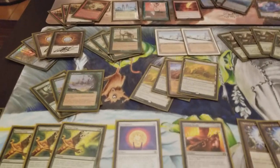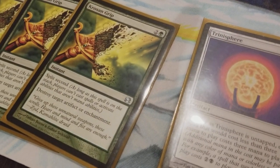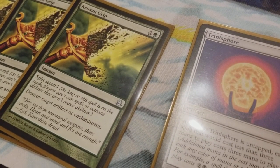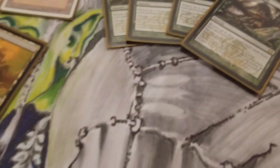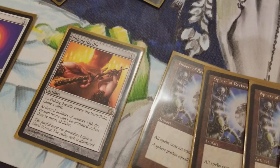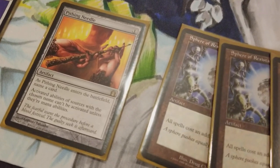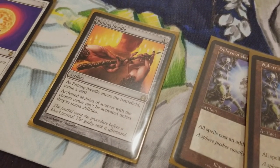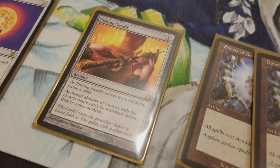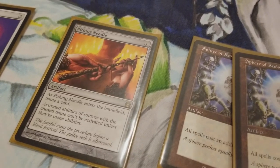Crop Rotation and Pithing Needle are also in the sideboard. Crop Rotations are in case your opponent has any artifact or enchantment that's really going to hurt you — things like Chalice of the Void. If they drop a Chalice naming two, now you can't cast Life from the Loam. You always need Crop Rotations in case they have enchantments or artifacts that can lock you down. Pithing Needle is a staple — you name a card on entry and activated abilities of that card can't be used. It's situational, but it's in there just in case a card is giving you trouble.